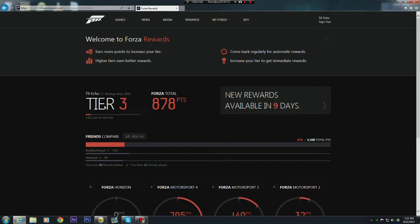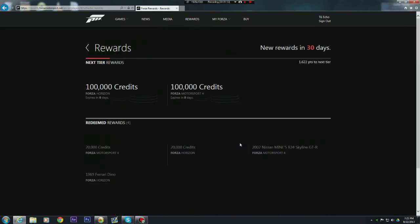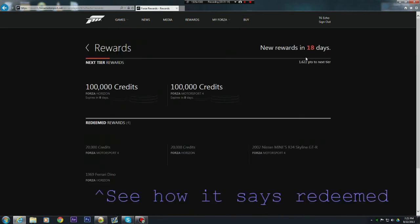You have to be tier 3 — I'm not even sure exactly what tier you have to be, but I'm tier 3. After you do that, you go right here and it'll say 'Claim Rewards.' I already claimed mine, so you click on that and then there will be a button that says 'Claim' or whatever.